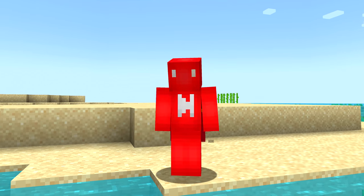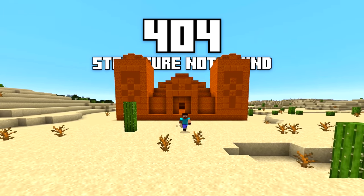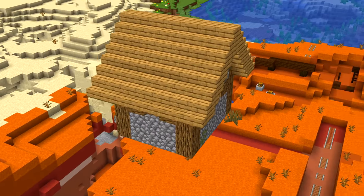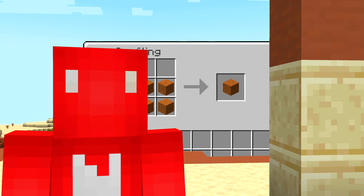Number fifteen: there's only one way to find red sandstone naturally. You won't find it under red sand like you do with normal sandstone, and there aren't any red sandstone pyramids. The only time it generates naturally is underneath a floating village structure when a village overlaps the Badlands biome — some really specific circumstances, so most players will just craft it from red sand.